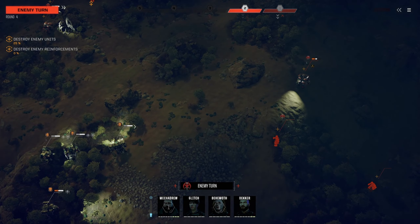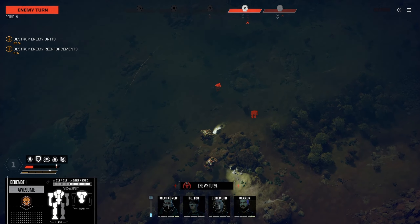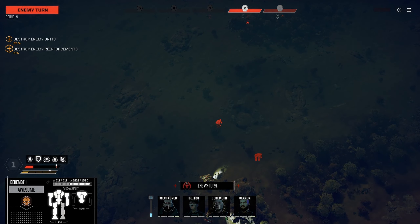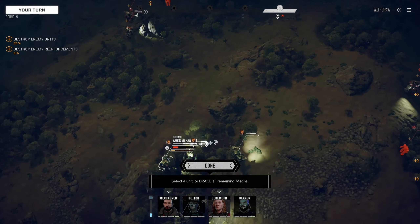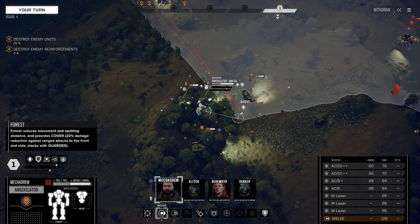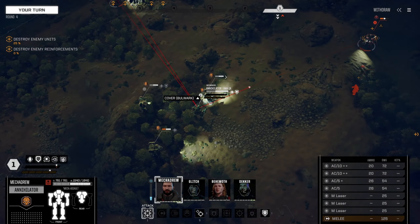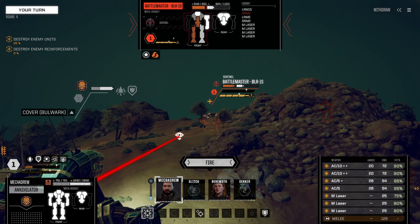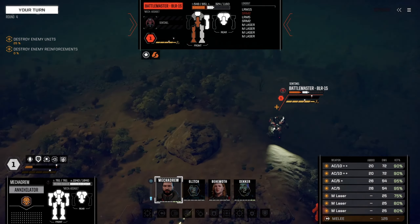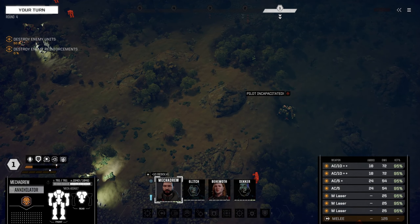Do we get a turn now? Nope. An 80-ton - let's use the Annihilator. We need to share the armor. Pretty decent chances - let's take it. Lethal head damage - yes! That changes things in our favor a lot more. We can either start engaging them or start firing on this Quickdraw.